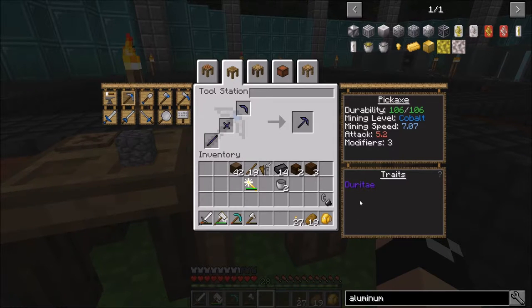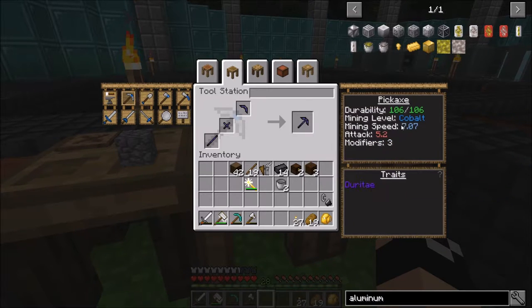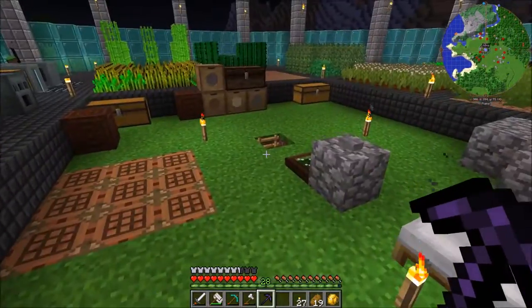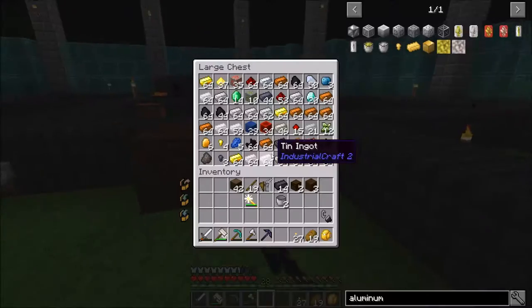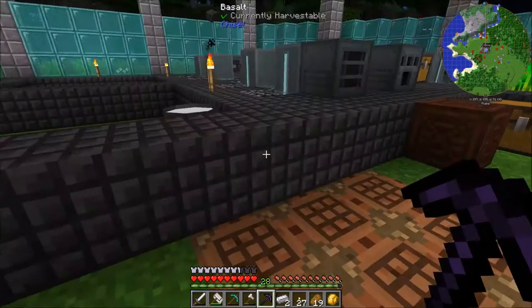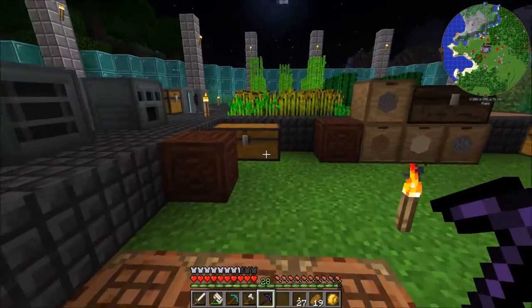You'll notice that obsidian now has Duratai — if you tab over this stuff, you can see what it does. Duratai means your tool lasts longer most of the time. You can see your different stats here, and the mining level is cobalt. It doesn't have a whole lot of durability, but that's okay. Probably in the next episode I'll show you a way to repair your tools without actually having to waste materials on them. We're not even going to worry about putting mending on there because we can actually rig it up so the tool takes no damage.